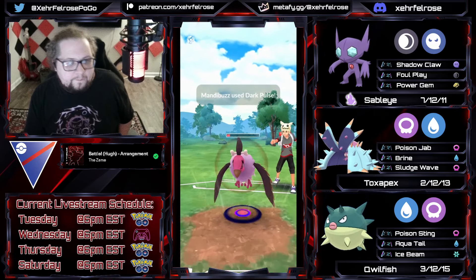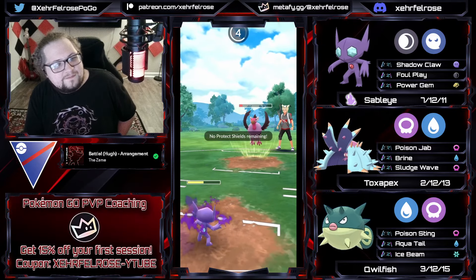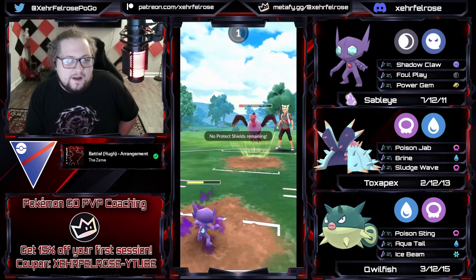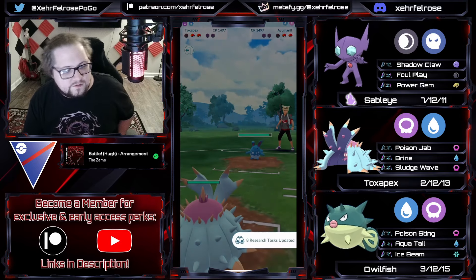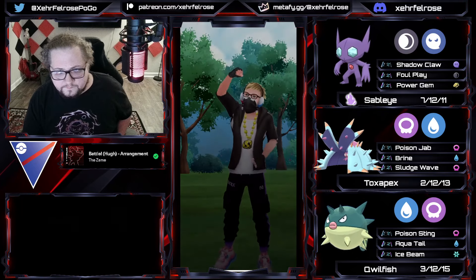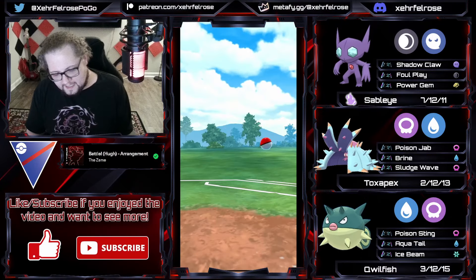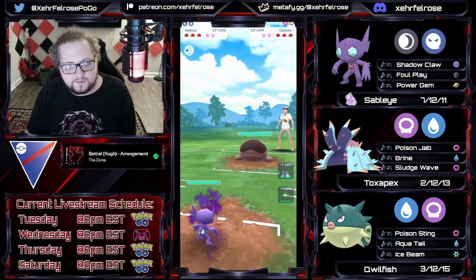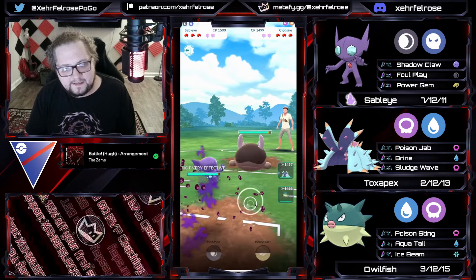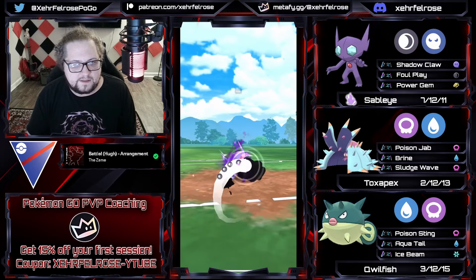I could have gone for a second Ice Beam but kind of panicked and threw the Aqua Tail there, maybe hoping the opponent wasn't keeping track of my energy - but they shielded. I bring in my Sableye and recognize I can just use Toxpex to win this game. As soon as my opponent sees it, they surrender. Whenever you see an alignment play like that you want to make it - you can put Toxpex on something dominant like Azumarill, that's always a play to make.